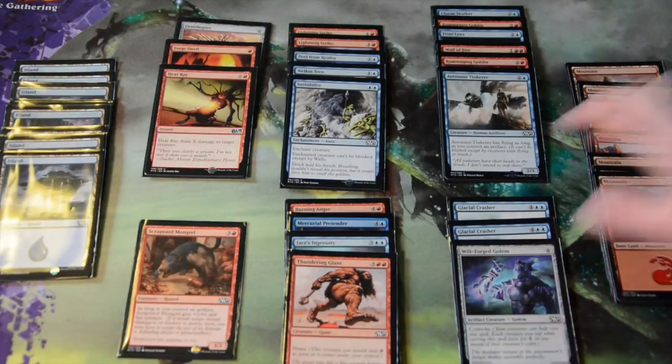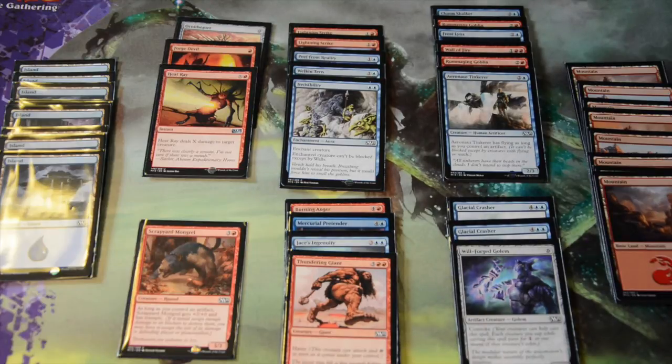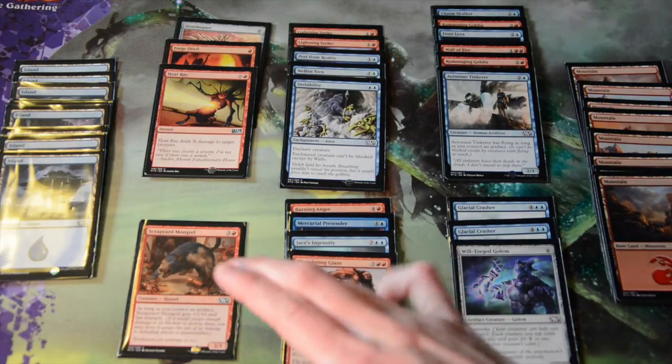The deck I made has a mana base of eight mountains and ten islands. It's a little bit more mana heavy, so it has 18 lands instead of the usual 17 I'd run in a pre-release deck.